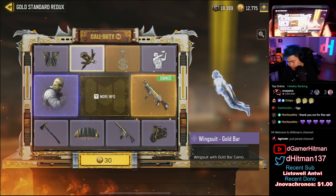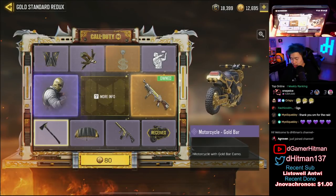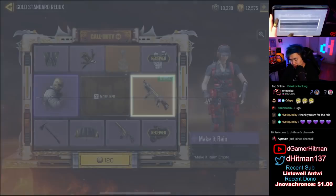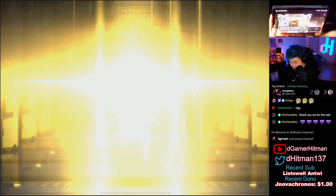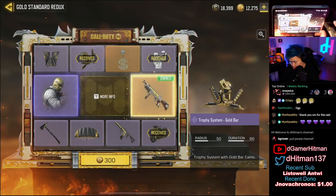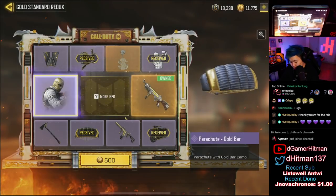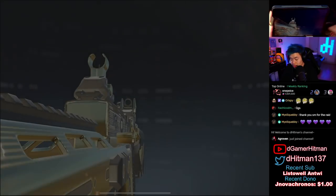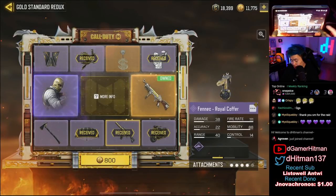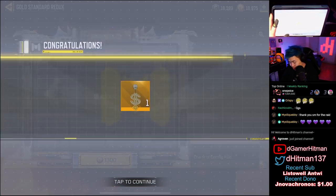We're gonna try to get everything minus the main thing — we get the motorcycle first, nothing too crazy. We'll show you guys how everything looks in-game. Make It Rain — if I pull this on my main account I'd be pretty happy. The trophy system is actually really nice, a nice little gold bar — basically black and gold. We just got a black and gold trophy system, that's actually not bad. Got a parachute, that kind of sucks. Next up we have the Fenix — wow, if I pulled this I'd be pretty happy. I wonder how the akimbo Fenix are gonna look.